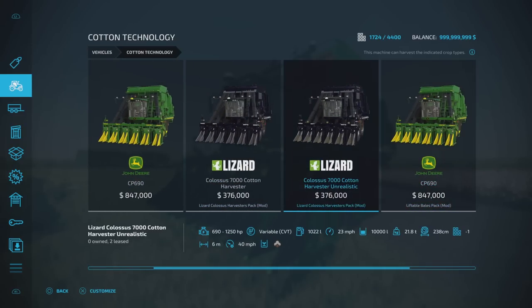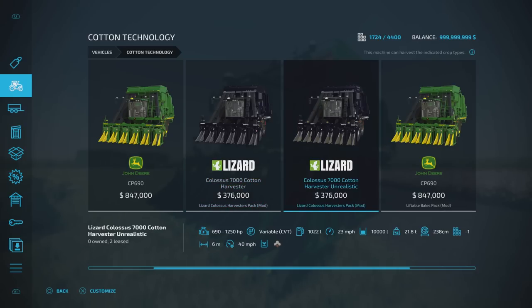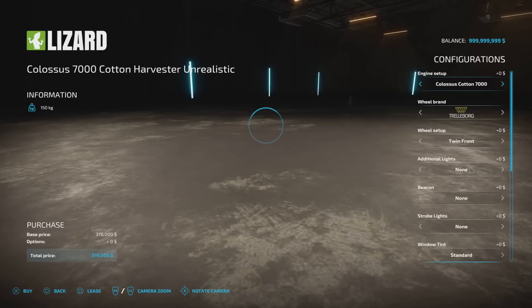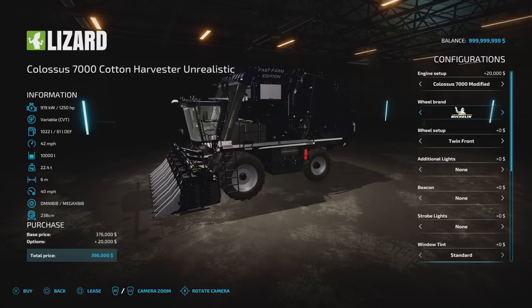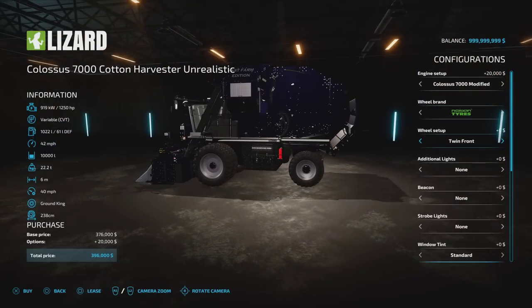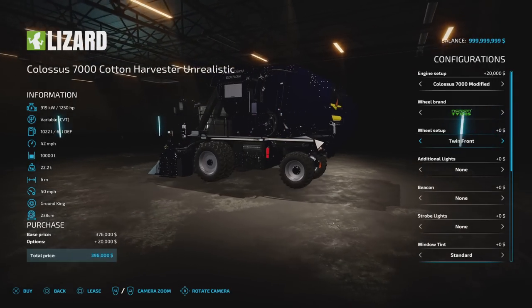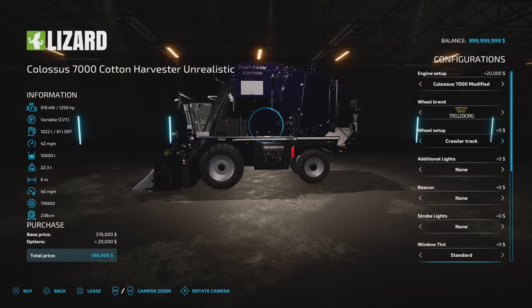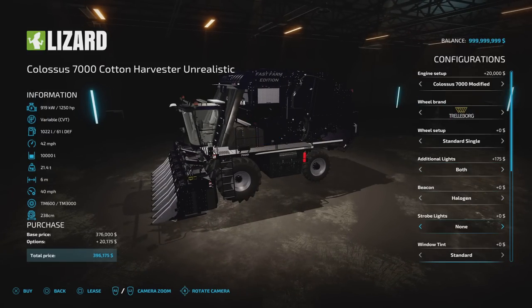Going to our cotton technology: the standard cotton harvester is 485 grand, the unrealistic version is 847,376. The standard version tops out around 22 miles an hour. This one has 690 horsepower at 23 mph or 1,250 horsepower doing 42 mph. Tyre choices include Trailerborg, Michelin, Continental, Mitas, Radestein, BKT, Nokian, plus a spiked option. You can have triples, super single, modified, crawler track 1 and 2, twin front, twin wheels. There are additional lights, extra work lights, light bar, beacons, strobe lights, and various colours including orange, red, green, blue, purple, yellow, white, police, fire EMS, window tints, and logos.